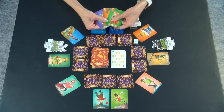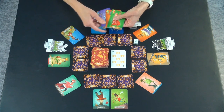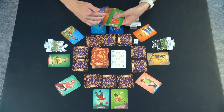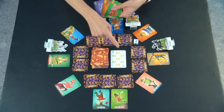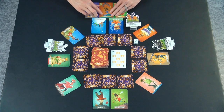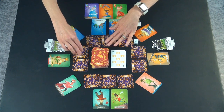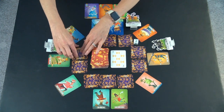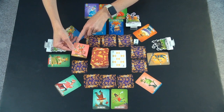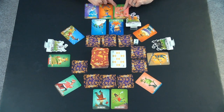How convenient — they drew the three different colors of queens you can get in this game. So how this game works is you collect cards. When you have queens, you're trying to collect number cards as well, and when you can make a math problem out of the number cards, you then discard those, and you get to flip over one of these rescue companions — any one of these — and you hope that the color on the rescue companion matches the color of a queen that you have.